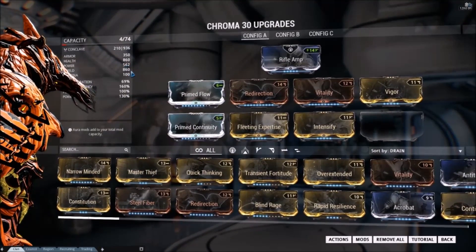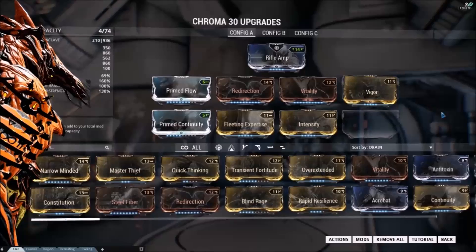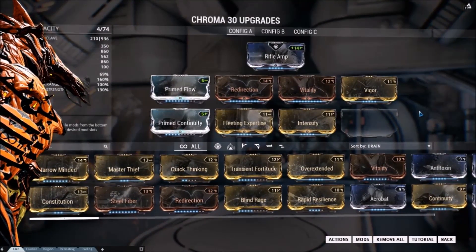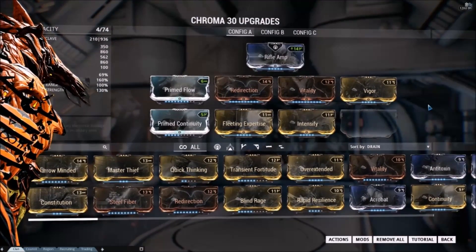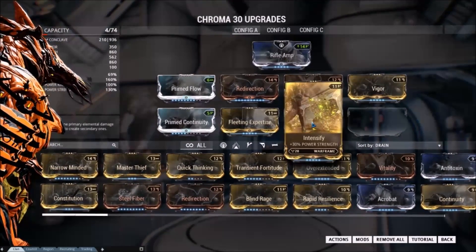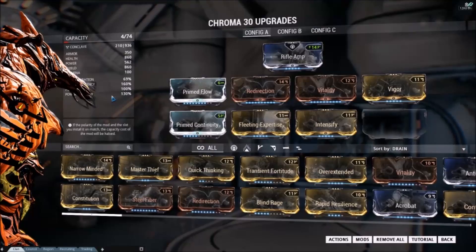860 health, 860 shield with Redirection, Vitality, and Vigor. I probably don't need the Vigor so much, but right now I'm making him a little bit more tanky — not so much the caster — which is a little fun, especially running around with his first ability just kind of flaming everything. I do have Intensify for power strength there.